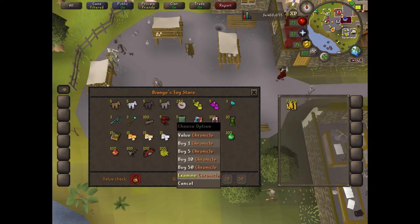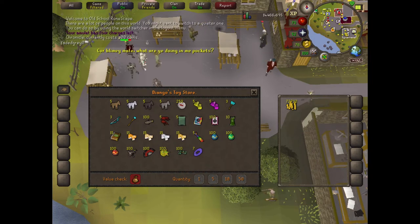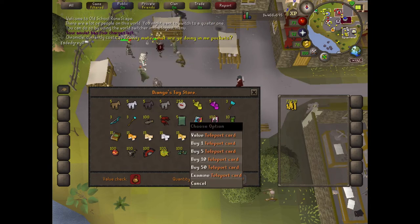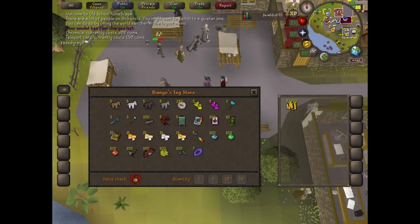The Chronicle is one of them. I'm just going to check the value of the Chronicle so you can see — it currently costs 300 coins, so it's not that expensive. The teleport cards are 150 coins each.